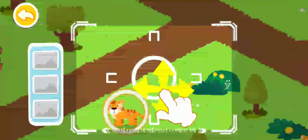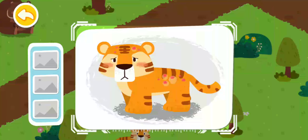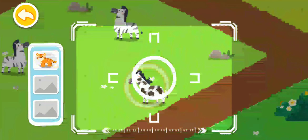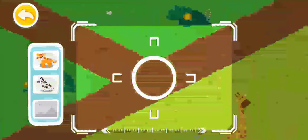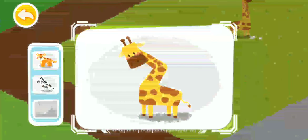Drag the center position and locate the injured animal. A tiger itchy all over is found. A zebra with mud all over is found. A giraffe with injured neck is found.